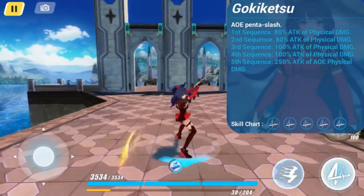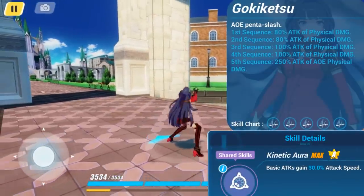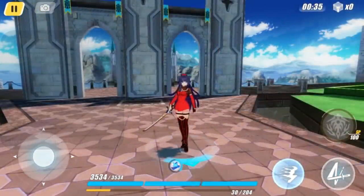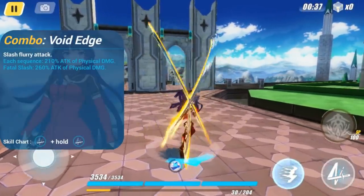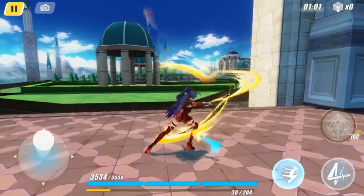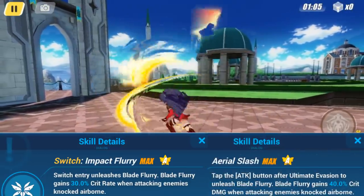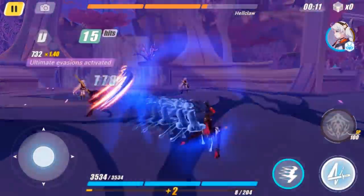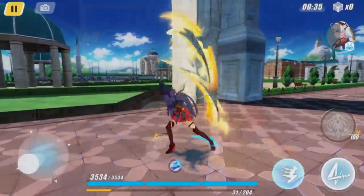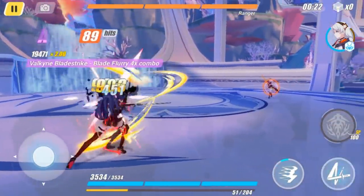Her basic attack sequence is melee, and has a natural attack speed increase of 30%. Her combo attack, Void Edge, rapidly slashes enemies, and is useful for building up a high combo count. It gains an additional 30% critical rate and 40% critical damage against airborne enemies, and can also be used immediately after an ultimate evasion or switching in. An interesting mechanic is that it can still gather hits from enemies that have already been defeated.